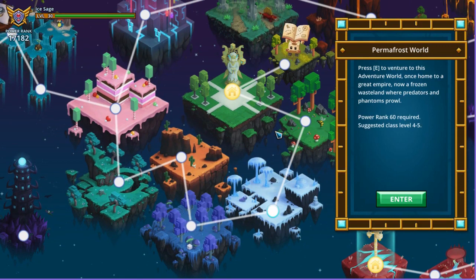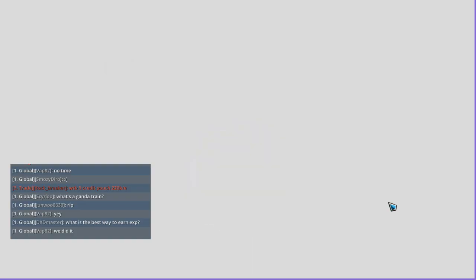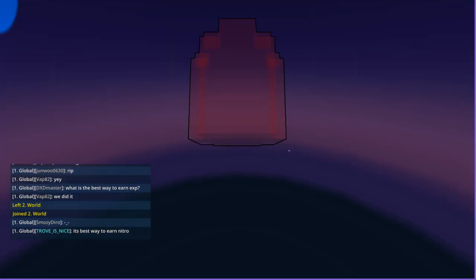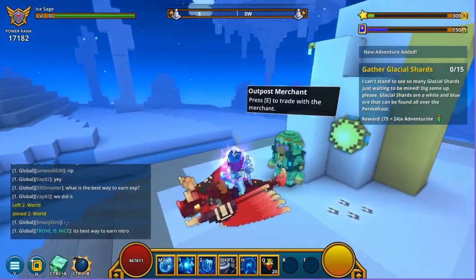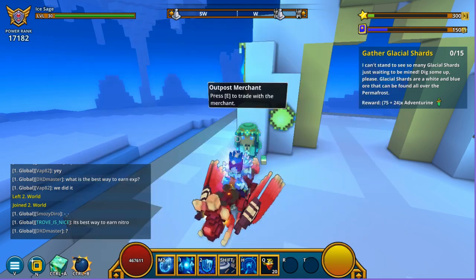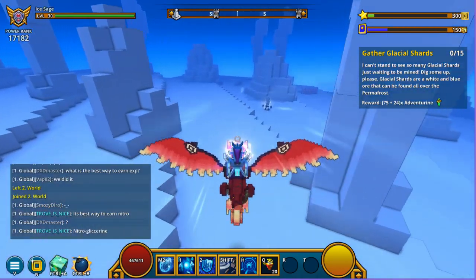Basically, each and every world — starting from the Permafrost world — will have an outpost of its own. As I enter the Permafrost world, there is going to be a quest waiting at the spawn. Right here on this side it says 'Gather Glacial Shards.' Now we've got that, and this is the outpost merchant from which we can get the Adventurine Strong Box key. We're going to have to get a couple of radiant shards.